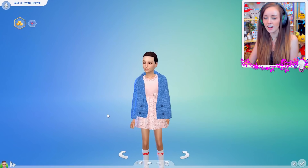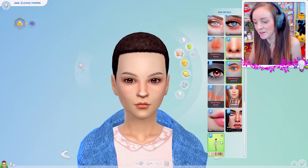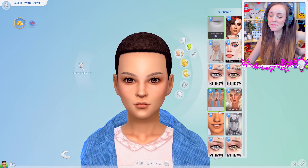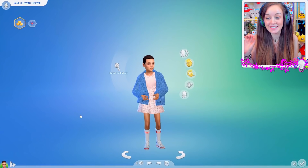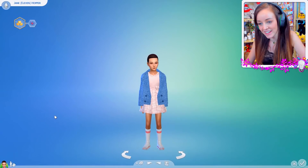One last thing I'm just gonna do is quickly change the skin details and see if any of the others work better. I know I'm obsessing. I think that looks so much more realistic. Okay guys, I'm gonna stop obsessing. I think she looks really good. I know the clothes aren't perfect, but to say that this is a kid and it's so hard to get good kids CC, I think we've done a pretty good job. I've given her the mental aspiration and the genius one because she kind of does the whole mind control thing. That's Jane Eleven Hopper - kind of close!